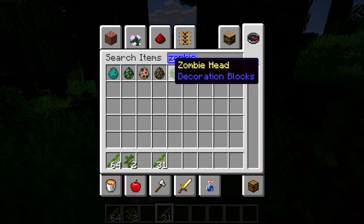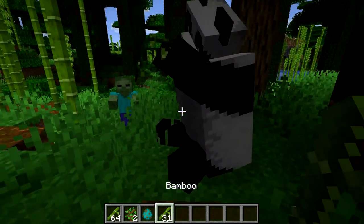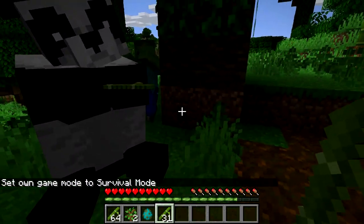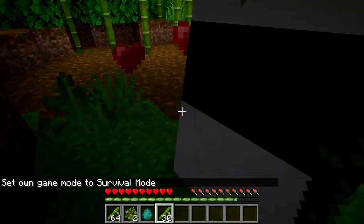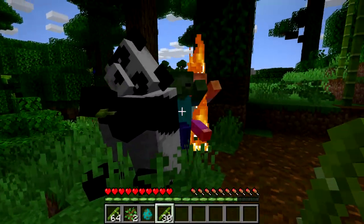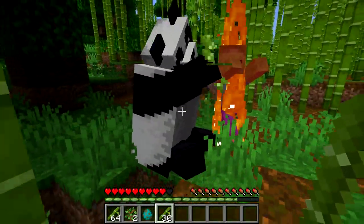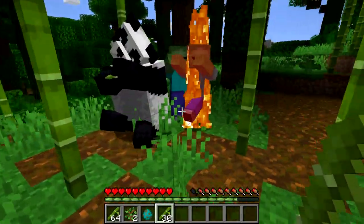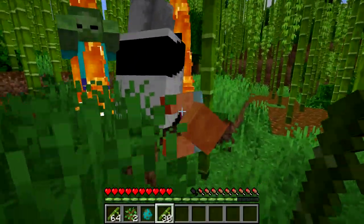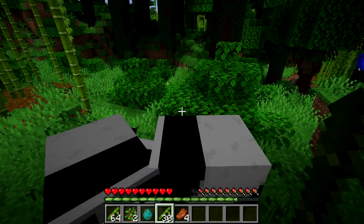Let's test if the panda will actually defend you against creatures. I'll place a regular zombie and go to survival to see if it protects me. Come on, defend me! What the hell are you doing? You're supposed to defend me — stop eating, you fat piece of shit! I guess one of the panda's special abilities is that it doesn't give a single fuck about anything — two creatures are being burned alive right next to it and it's just eating like nothing is happening.